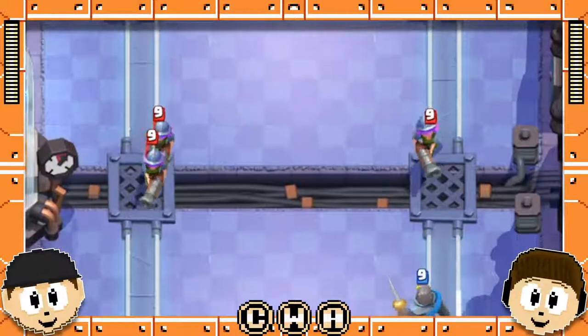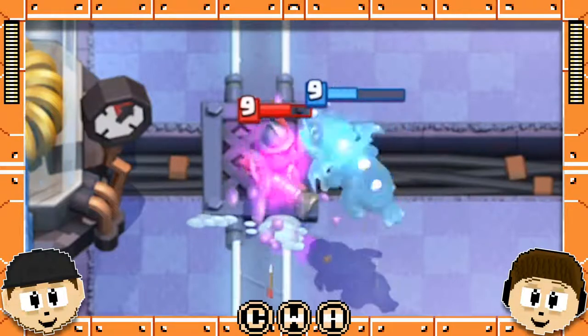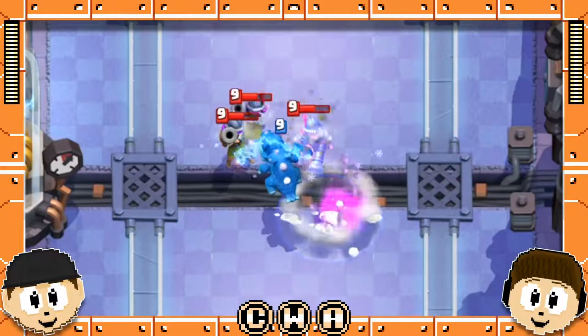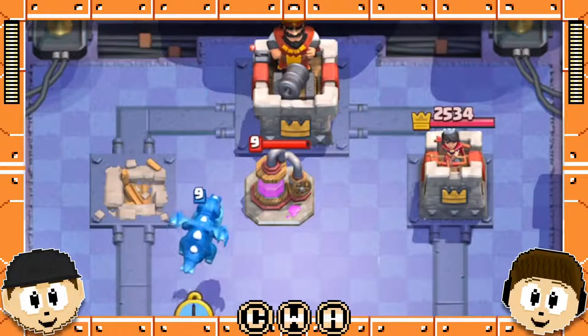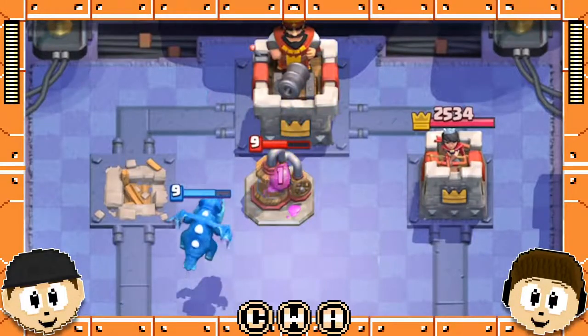When used with an ice spear or skeletons, the Electro Dragon can completely kill two of the split Three Musketeers. However, if you want to kill all three, then use the tornado along with the mini tank. As a bonus, if you take down one of their towers and their elixir pump is still in front of their king, you can use the Electro Dragon to hit the pump and the king tower. Pretty neat.